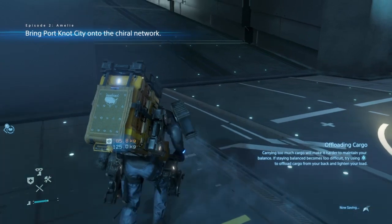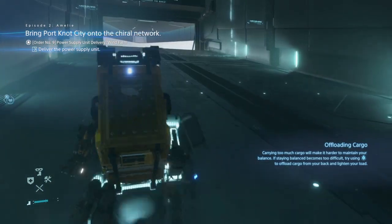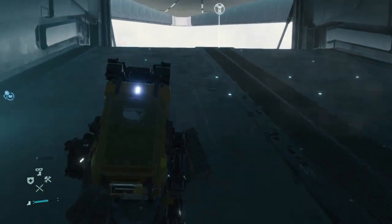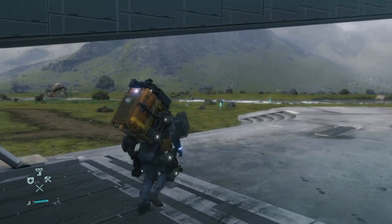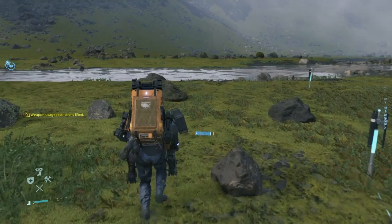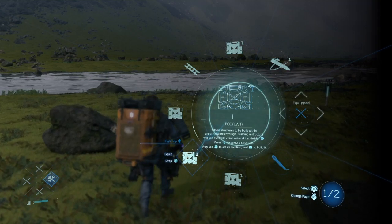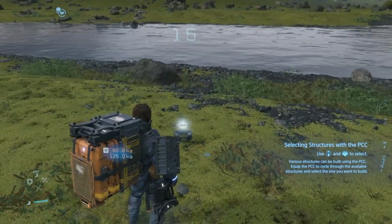I'm not gonna lie — deliver the power supply unit to the wind farm, okay. I'm not gonna lie, this ain't gonna be that hard, I think. That's where we have to go. PCC — allow to ping you, okay. Let's drop and see if we'll be able to build something.